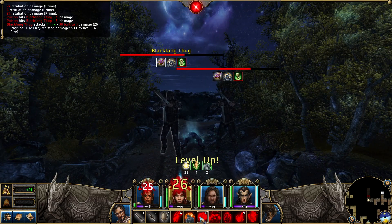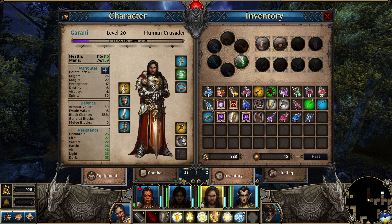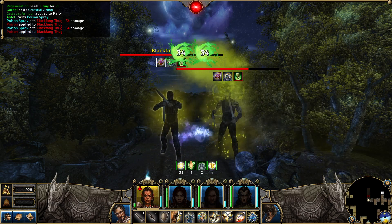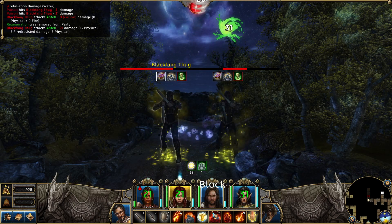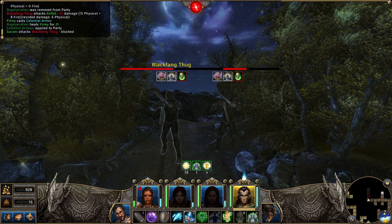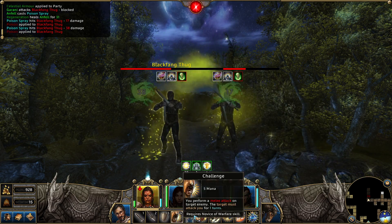Now the other two are kind of hurting. Drink another minor mana. Put the shields up. Poison spray again. That does good damage to both. You unstoppable assault. Go ahead and get the shields up. Attack. Oh, he leveled up and got full MP back. Nice.